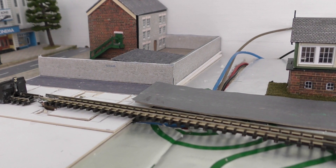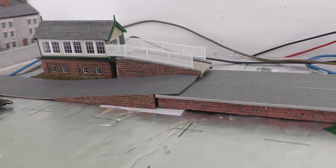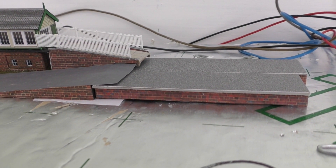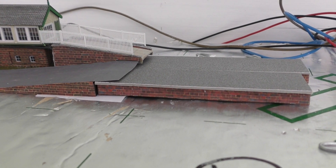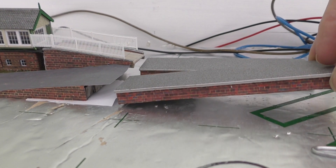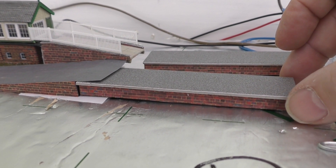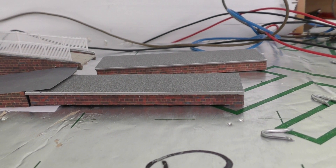A little bit further along, I've made a start on the platform. This is nowhere near finished and it's not even at the right height yet. One thing I've noticed is I don't really like the Metcalf platform top — it just looks too new, it doesn't look right — so I'm probably going to have to cover it. I've got two sections made up here, and I have changed the front because on the original it's like a grey brick, but for the lower part I've used a red brick, which is looking okay.